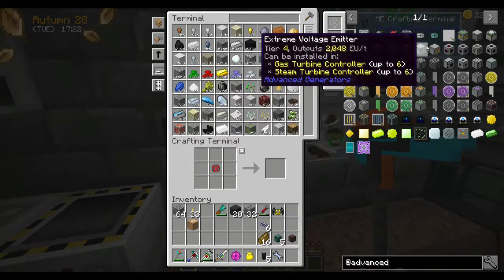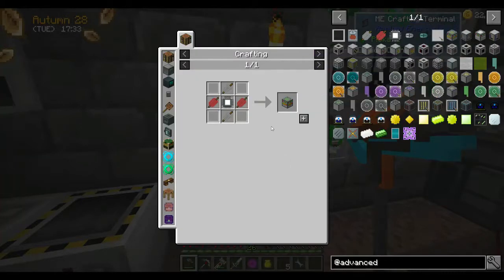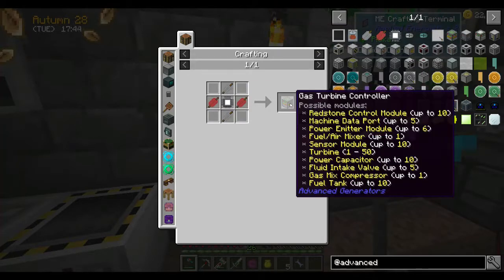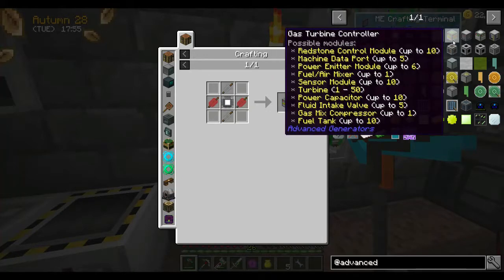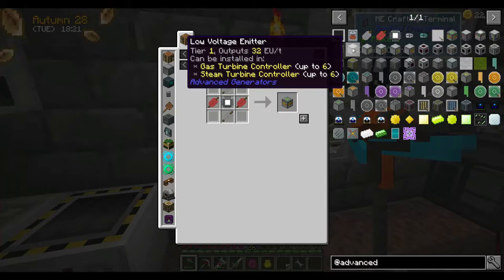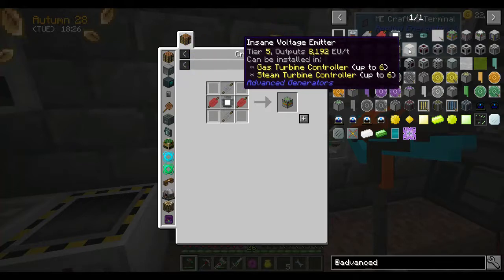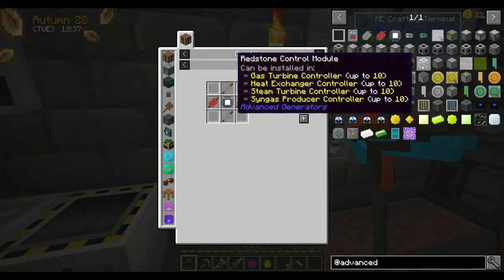What I want to get into is this — to do this we're gonna make a Gas Turbine. When you hover over the Gas Turbine controller it will require Iron Frames, Redstone Iron Wiring, Control Circuits — all fairly easy to craft. You need one of these and then you can have up to 50 turbines. There are Redstone Control Modules, Machine Data Ports that can push out to ComputerCraft, Power Emitter Modules for multiple power outputs. The mod can put out Flux, Industrial Craft Low, Medium, High, Extreme, and Insane voltages, as well as a Tesla Generator and a Forge Energy Emitter.